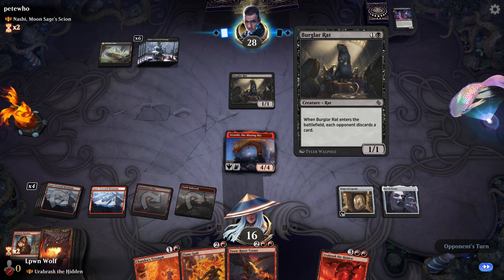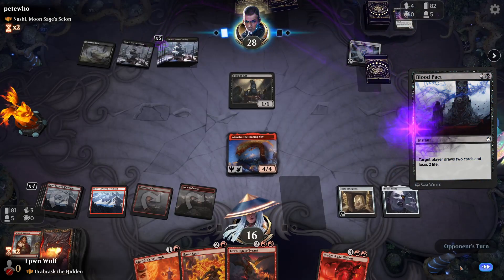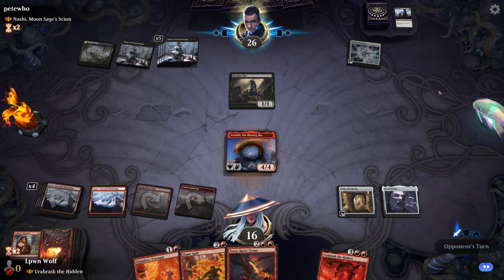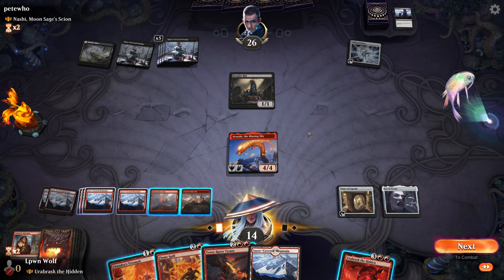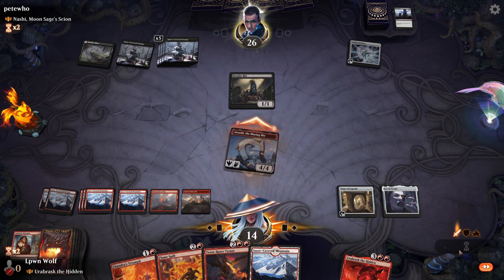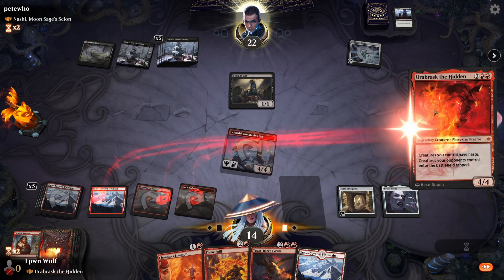I get the logic of having the Burglar Rat with Ninjutsu, but if Gnashy is in your command zone, you can't actually Ninjutsu him — unless there are other Ninjutsu effects in the deck. Blood Pact — looks like they're keeping mana up to kill our Urobrask. Let's swing in for now and start going over the top.